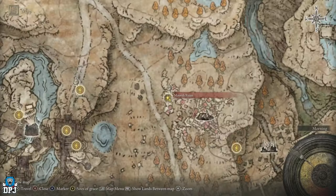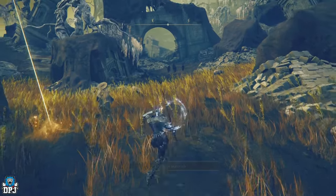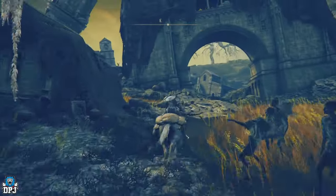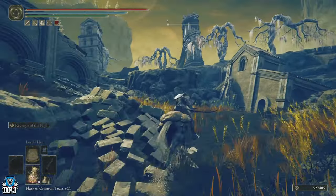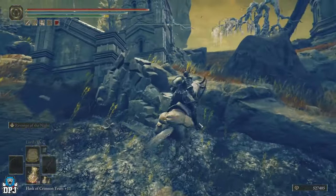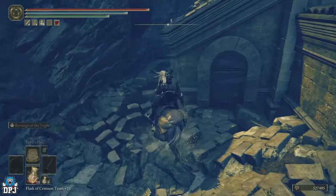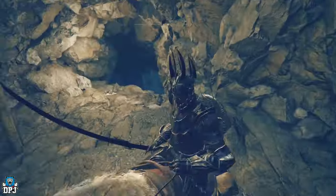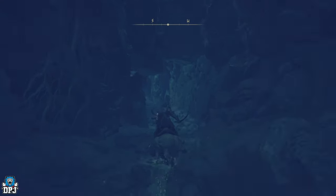This is the Moorth Ruins grace — you can see we're right there. This is a little shortcut, a little secret path we're going to take. Pull up your horse again and come this way, then turn to your left just like so.